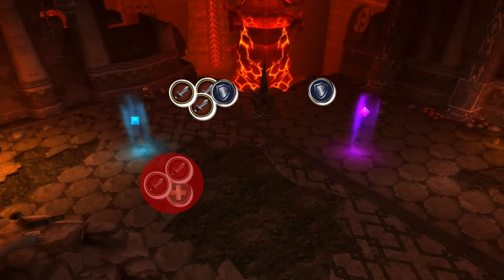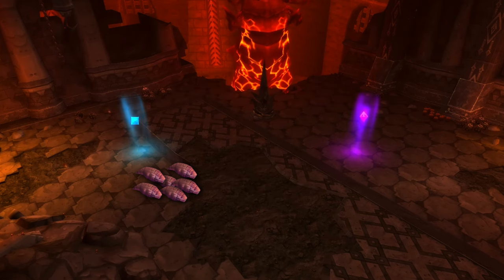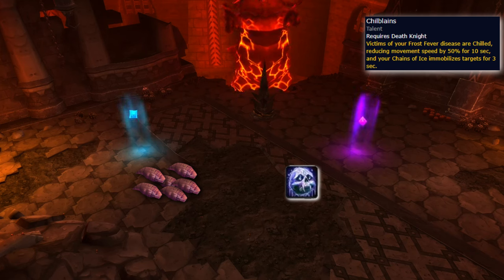He also casts Pillar of Flame that deals a lot of damage and knocks you back if you get hit — just move out. After the cast, a bunch of Lava Parasites that have a rather low health pool will spawn. There are a few ways to deal with them, but the absolute best strategy is to have a Frost Death Knight with the Chilblains talent gather them all up at range while kiting them.